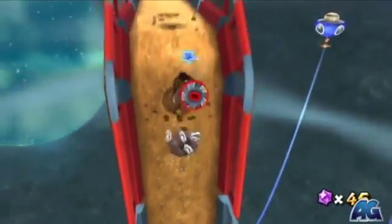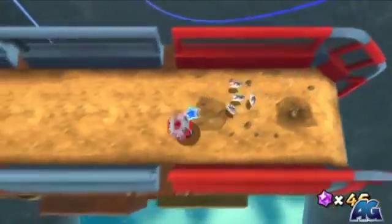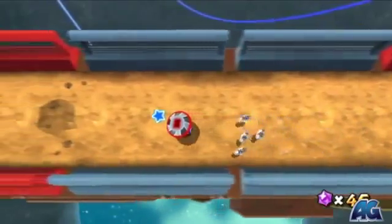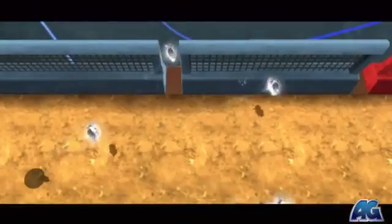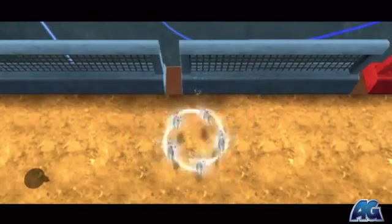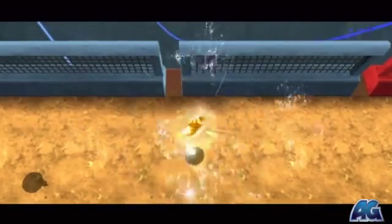An easy way to get there is to just go to this brown patch of dirt and tunnel through — I didn't do that, but it'll save you a few seconds. Then on the second brown patch of dirt, just drill through and you'll get your last star piece. All you gotta do is run over there and grab your star and you'll be all set for this Spin Dig Galaxy.